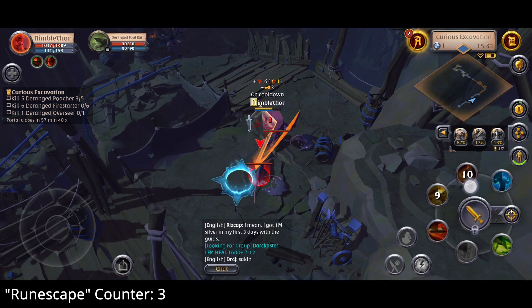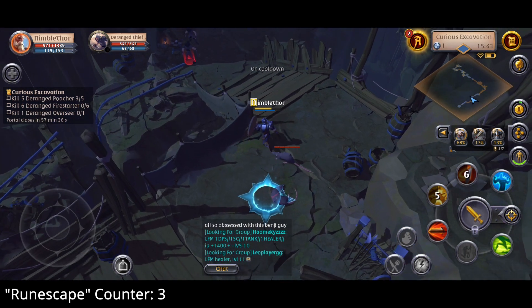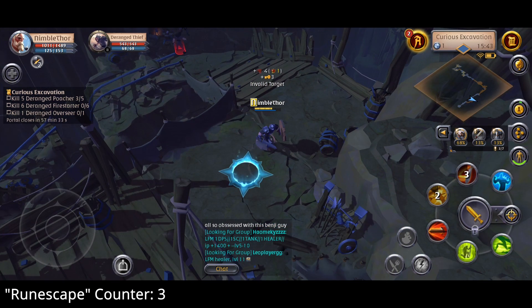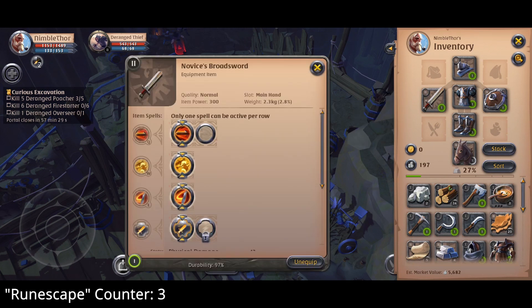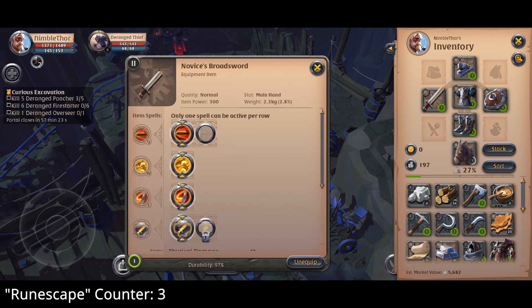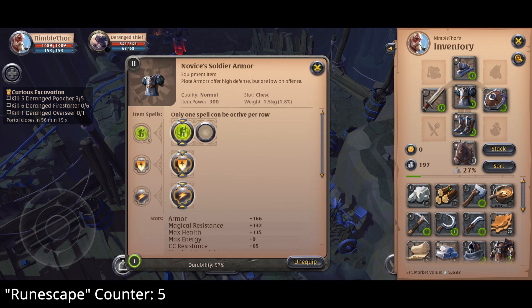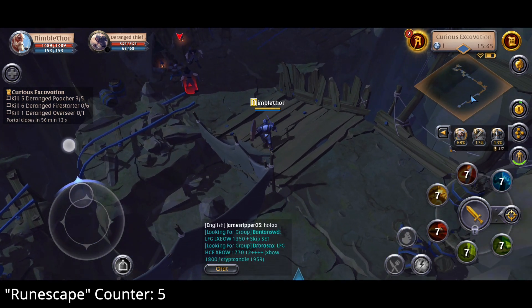For example, let me show you guys — if I open the inventory, we have this weapon, a novice's broadsword, and we can pick between two different skills that this weapon unlocks. That's a really cool feature that RuneScape doesn't have. The same goes for most other equipment — like this soldier's armor, which also offers two different skills. It's a pretty interesting system I haven't seen in many other games.